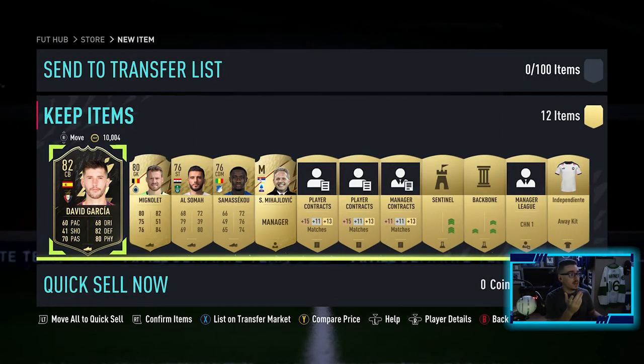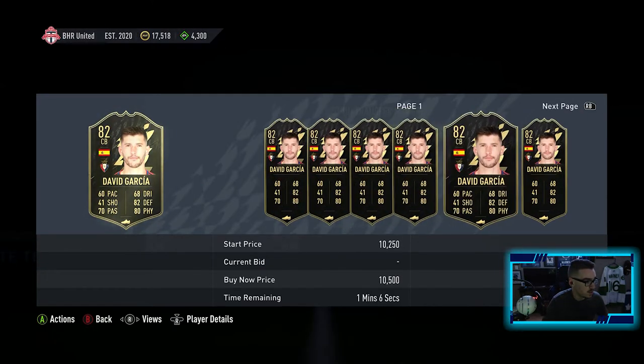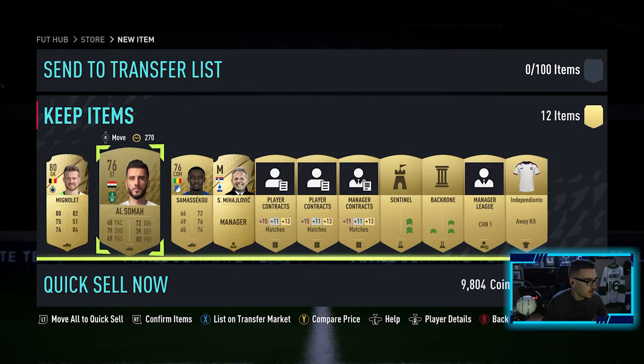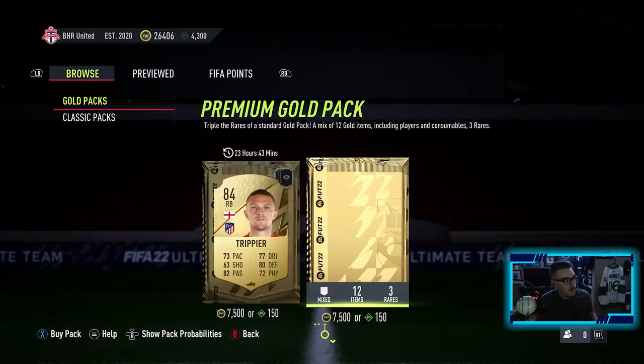We get an in-form - don't know why he wasn't shown first. Interesting, he's probably just worth quick sell, 10.5 - we can sell him for 10.4. So we're just going to quick sell him, we're not going to use him. But pretty decent pull, not gonna lie.